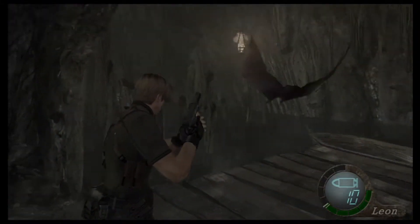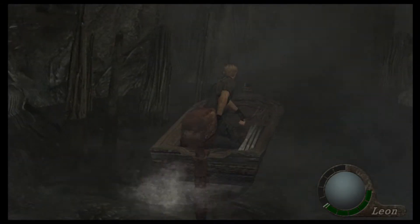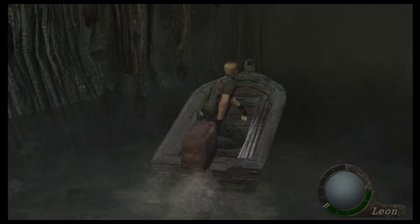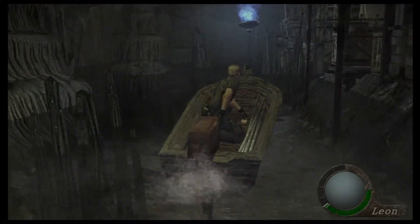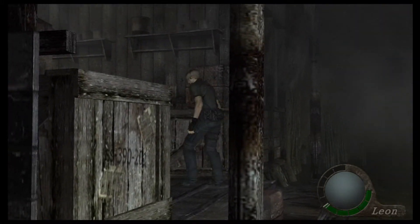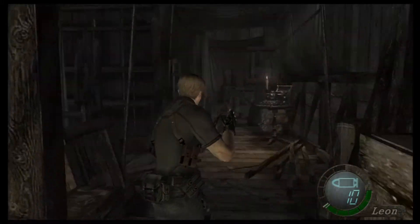We take a little boat ride over to the merchant area and then we're going to save the game. Once we get back to the next video, we're going to be dealing with the first giant that we come across, and that dog that we helped in the beginning of the game will come and give us a hand. We'll see you on the next one — AA Gamer for Life.